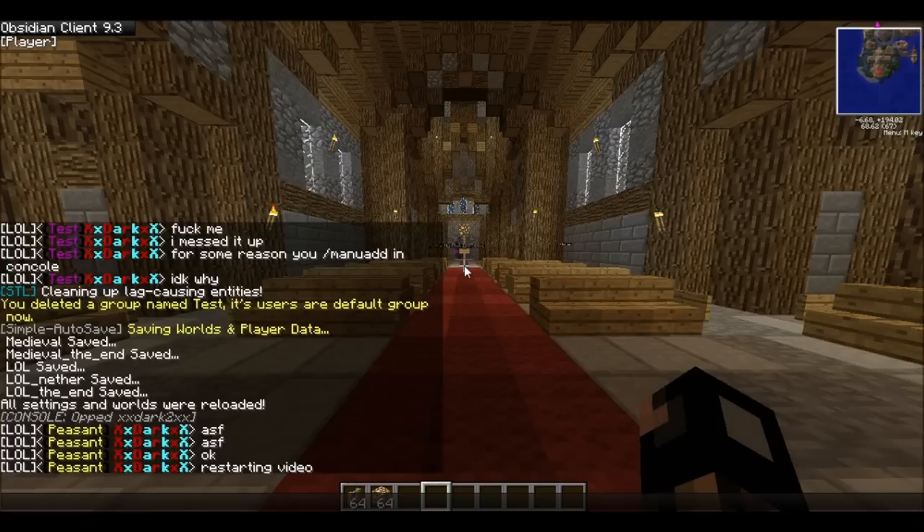So first off, what you want to do is type slash man g add and then your rank name. In my case I'll make it 'test'.